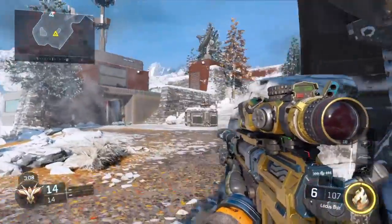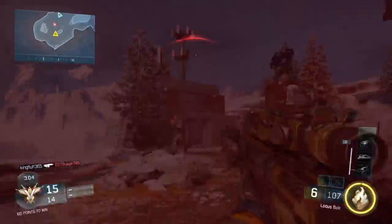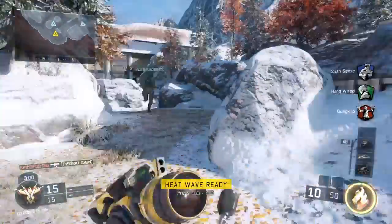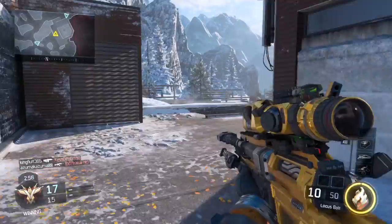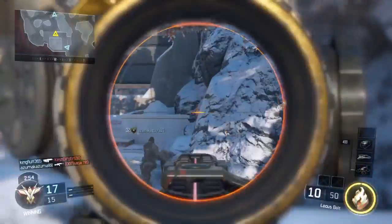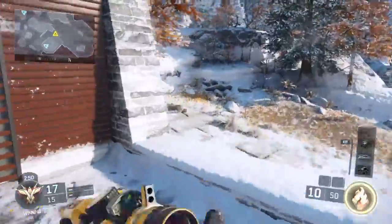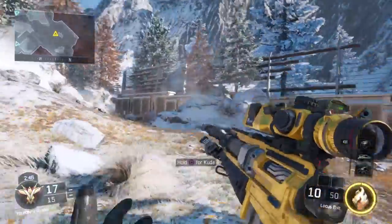The bloodthirsties are actually quite easy. All you need to do is stay at a spot — when you snipe from a position like this, the bloodthirsties come naturally.